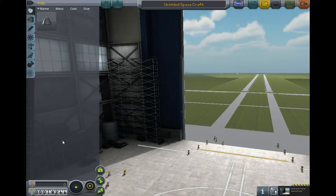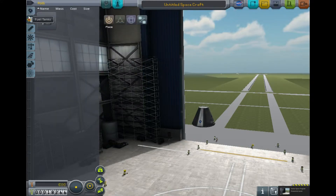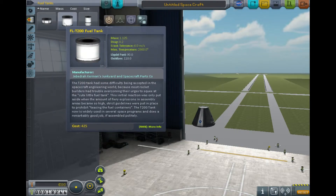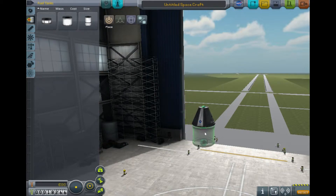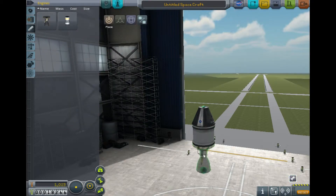In the vehicle assembly building we're getting about 30 frames per second — not too bad. I went to the tutorials to get a basic understanding of the game, but I still don't know much. This is just a basic rocket; we need a parachute to recover the vehicle and separate stages, otherwise the rocket and parachute will fire at the same time.